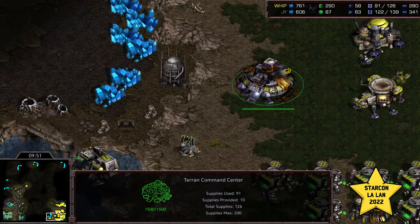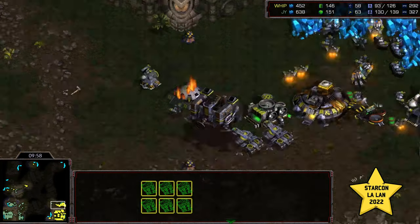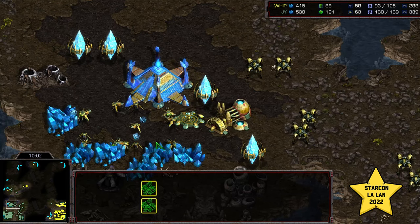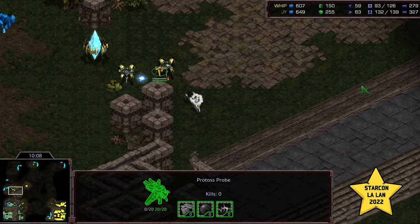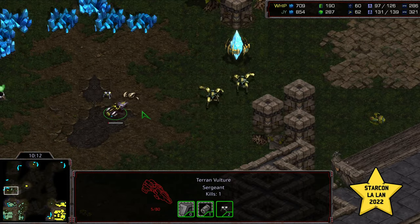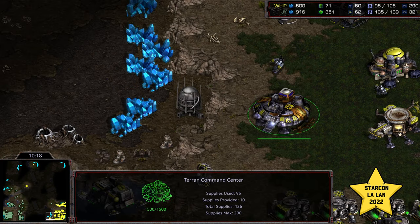Whip does have a problem — he's got this Command Center in base, and plus-one weapons is just about to finish. I don't know that this is enough Siege Tanks — about eight Siege Tanks. That's not enough to cover the natural expansion and secure that third, particularly with Jeyun holding a huge economic lead macro-wise at this stage. Jeyun loses yet another probe though — Whip is putting on a clinic as far as how to delay an additional base.